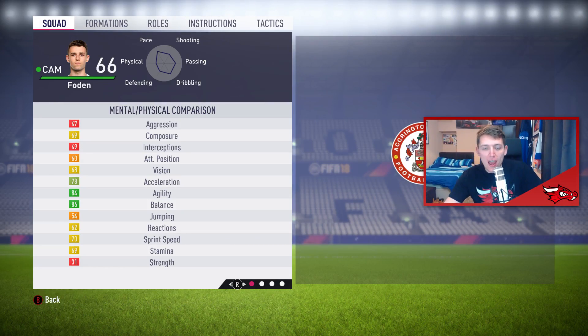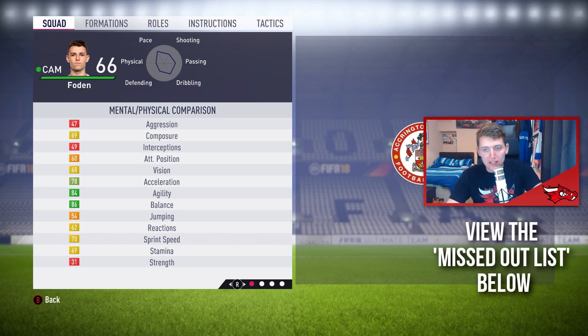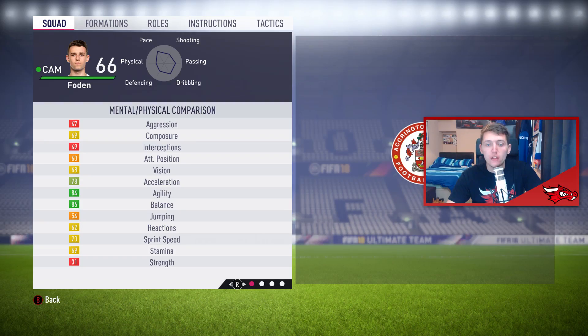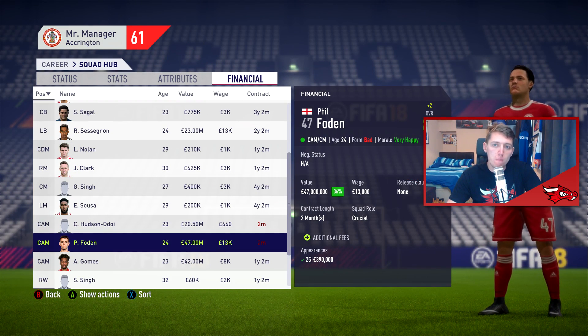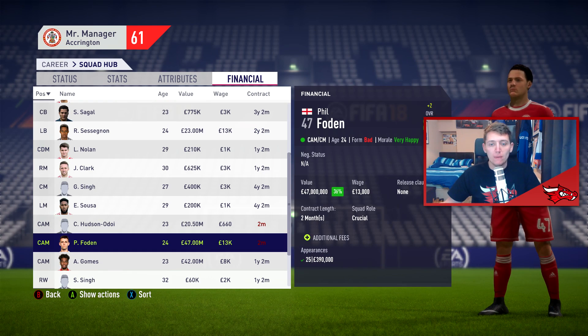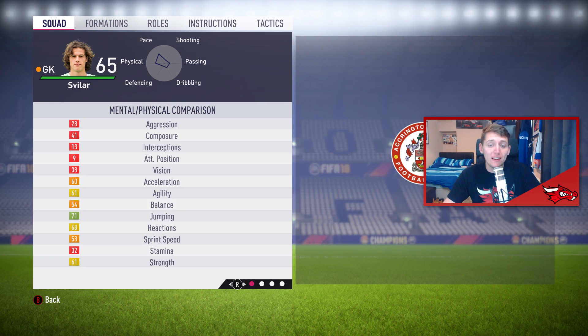Moving on to another player — it is Phil Foden, playing for Manchester City, valued at 1.1 million pounds with a 15k wage. He starts off at 66 rated, but you can sign him straight away and you are going to make an insane profit. With a potential of 87, around your fifth season when he reaches about 85 rated, you are going to be selling him for 45 million pounds, which is absolutely insane.